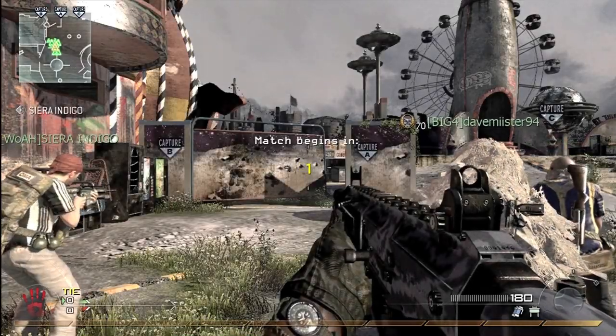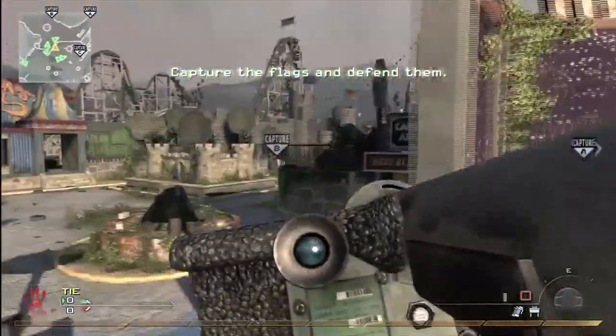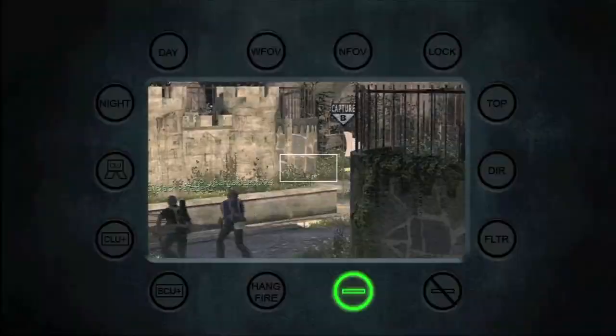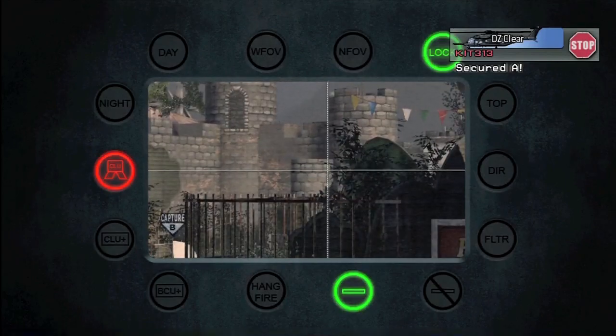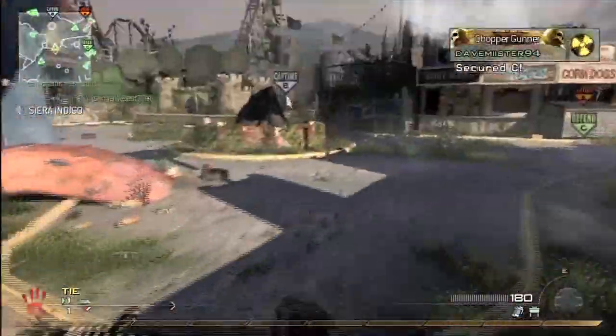Carnival is actually one of my favorite maps - I know everybody hates it. This is actually the very first map I got a nuke on, so that tells you the timeline. I never even tried getting nukes when the game first came out; I only started trying after this map pack came out, and I randomly ended up getting one on this map and got a couple in a row.